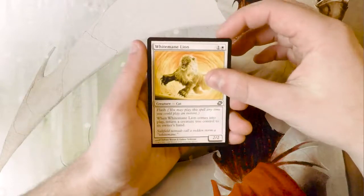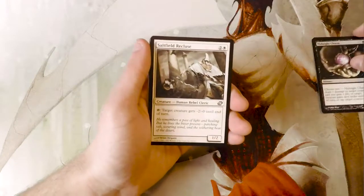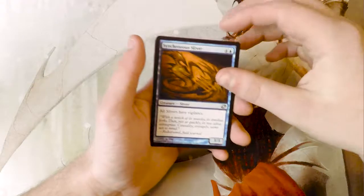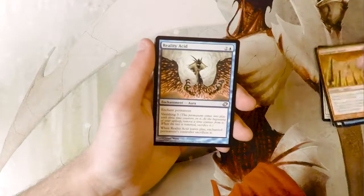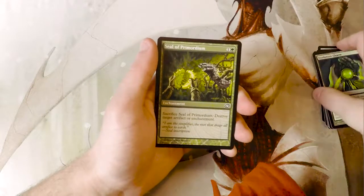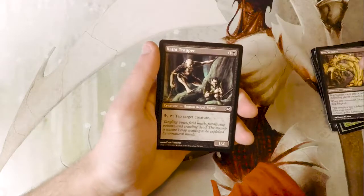Our first common is White Mane Lion, Midnight Charm, Saltfield Recluse, Synchronous Sliver — there obviously were slivers in this set, which were awesome. Needlepeak Spider, Reality Acid, Blight Speaker, Evolution Charm, Seal of Primordium — this actually sees some play in Modern — Bog Serpent, and Wrathy Trapper.